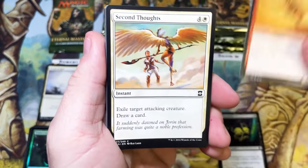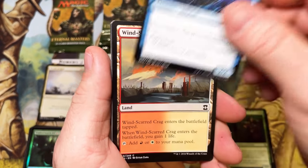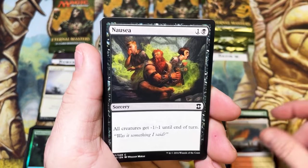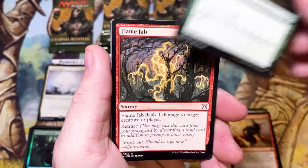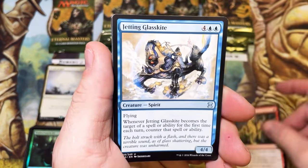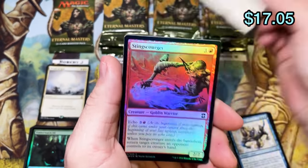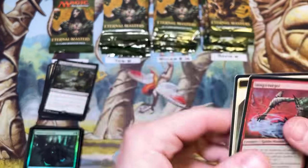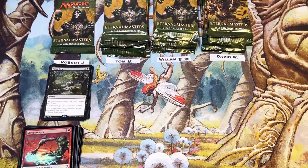We're getting Damnation back in Time Spiral Remastered, so that's something to look forward to. This rarity has been upshifted to mythic now, which I don't know if I feel like it's mythic or not. Harmonize — good uncommon. Flame Jab, Glass Kite, into Toxic Deluge. The hits keep coming and they don't stop coming — don't make me bust into some Smash Mouth because I will do it.